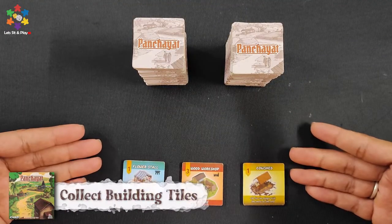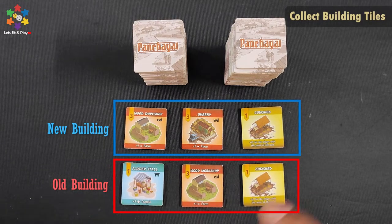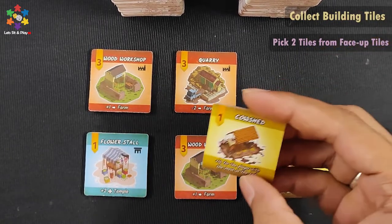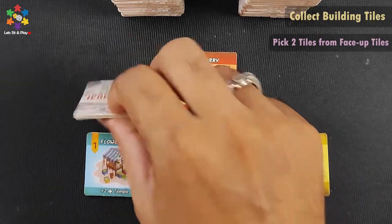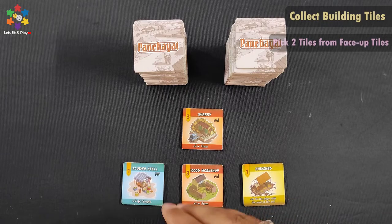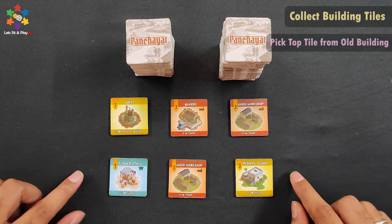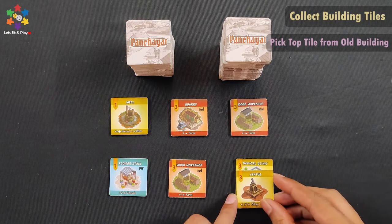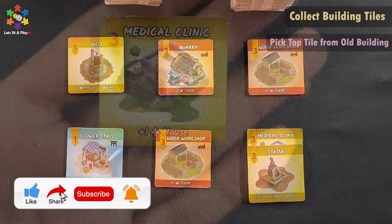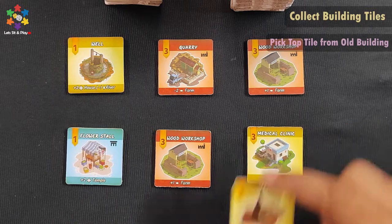To collect tiles, you must pick 3 tiles per turn. There are new building tiles and old building tiles. Players can take 2 tiles from these tiles. You pick the top tile only — meaning if you want a tile deeper in the stack, you must first take the tiles above it. For example, if you need the medical clinic, you take the statue as your first pick, then the medical clinic as your second pick.